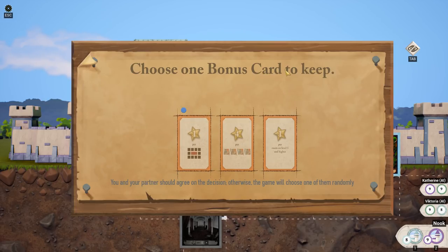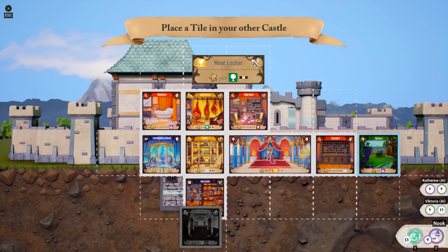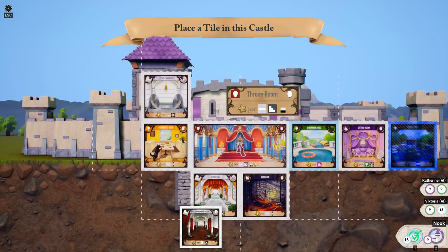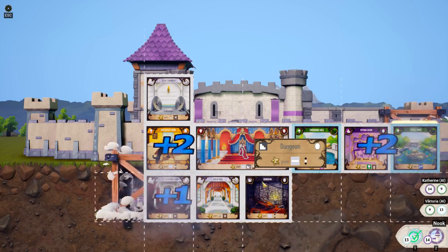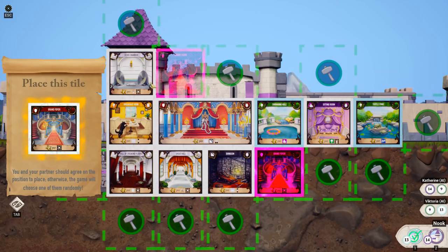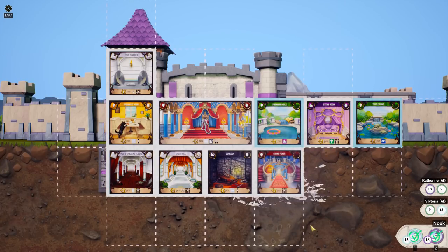There's a thing in this game where if you have three of the same type of card in your castle, you get bonuses — each bonus is different. This is one of the things where you and your partner should agree on the decision. Basically, we just sort of have to do what they want us to do. And I guess we got three blacksmiths in here, so we're going to place down whatever we got. The hall of creaking floors goes down here — give us some points. So we got a grand foyer for having three corridors.